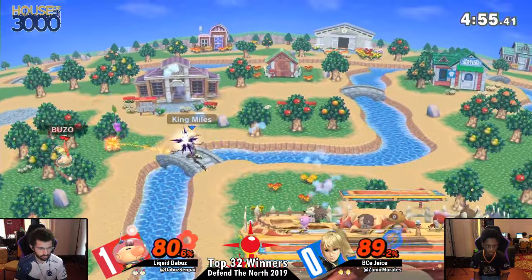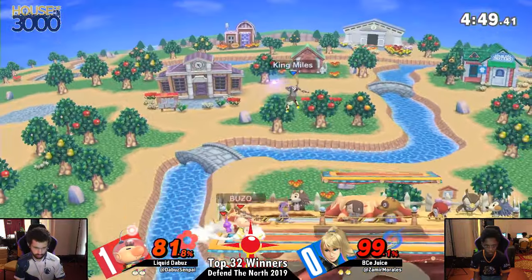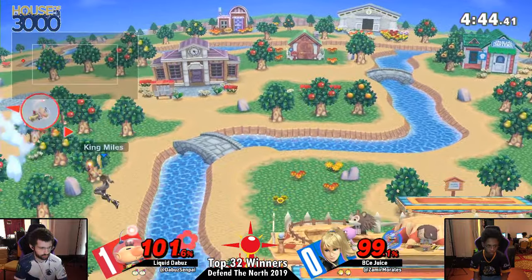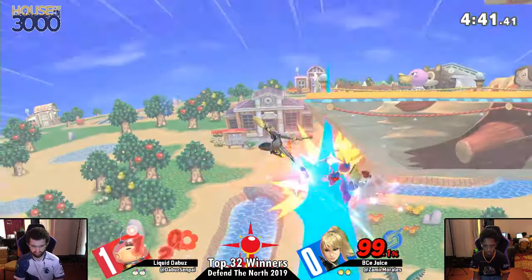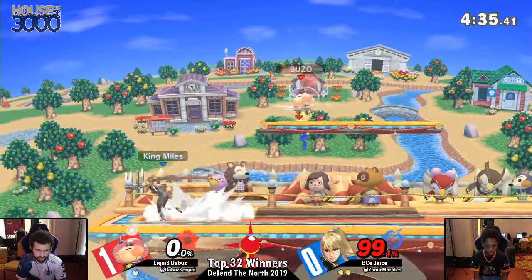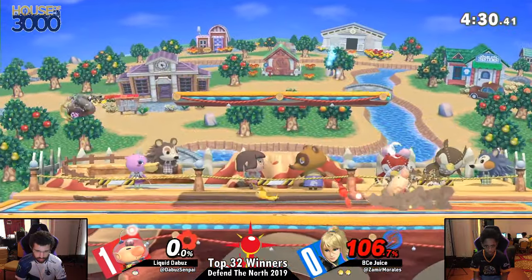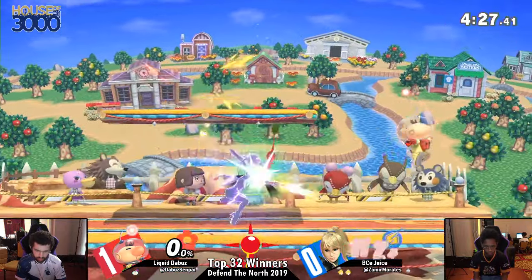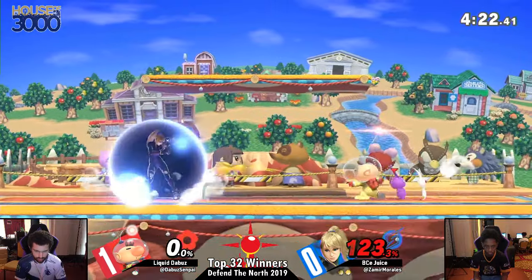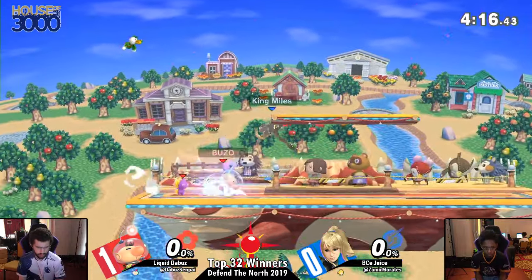Another thing to consider is that Pikmin function as mini Lumas — they will block Paralyzer shots for you. Those boys will die for their captain. He's been looking for that Zero Suit offstage chase, finally gets it. There's the spike! Juice showing no regard for human life right there — or Pikmin life. Olimar is a hard-working spaceman just trying to make money for his wife and kids, tossed against a galaxy bounty hunter. He picks sentient vegetables for a living.